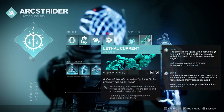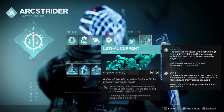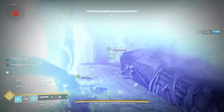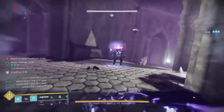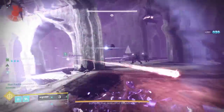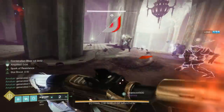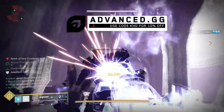Then we have Lethal Current. After dodging, your next melee attack has increased lunge range, jolts the target, and creates a damaging aftershock. And damaging any jolted target with melee attacks also blinds them. So what that means is what you've seen in the background gameplay: you are dodging, you're getting a melee, causing a jolt effect which shoots out and mass damages anyone nearby. That's going to kill that guy, you instantly get your class ability back, do another jolt, kill a guy, and you're just constantly dodging and having jolted melees as much as you want.